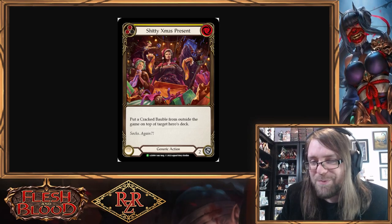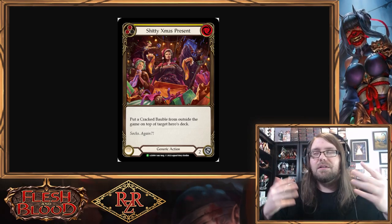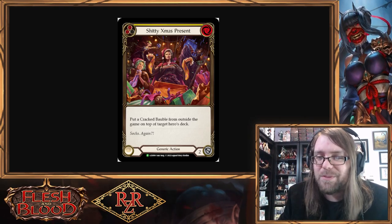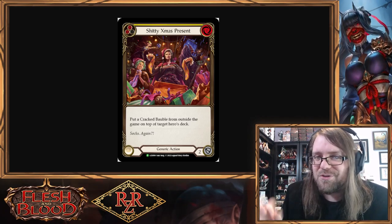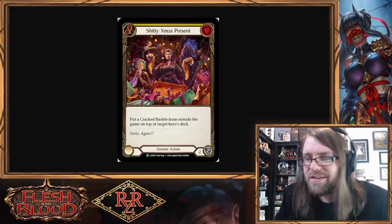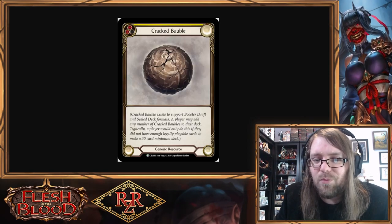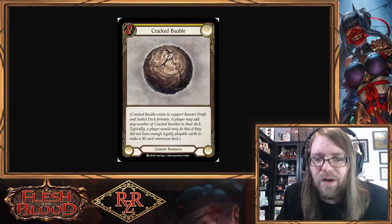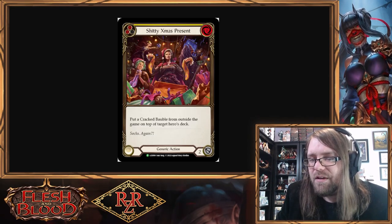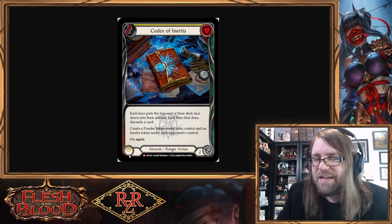Now, you might be thinking this doesn't work in regular Flesh and Blood, and that's sort of true — this only works currently in Ultimate Pit Fight. If any card is ever printed that functions similarly to Shitty Christmas Present, this combo will work for Blitz and Classic Constructed too. What the card does is put a Cracked Bobble from outside the game on top of a target hero's deck. Cracked Bobble doesn't do anything — you just pitch it for two resources. So if we put the Cracked Bobble on top of someone's deck and then play Codex of Inertia, forcing them to take the top card into their arsenal, they get stuck with a Cracked Bobble.